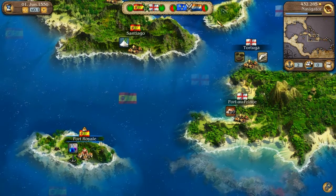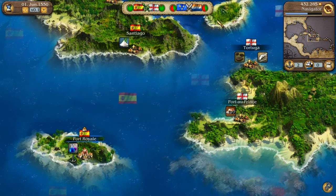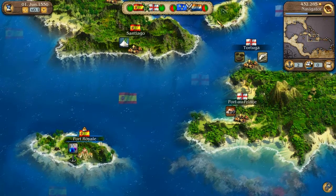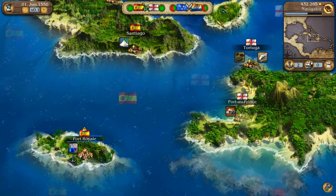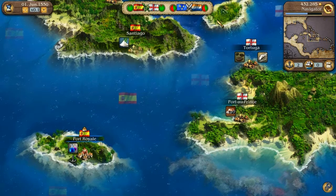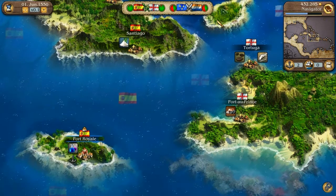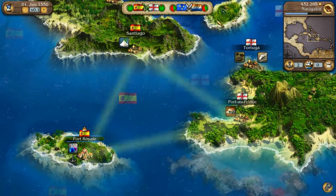For now, the important thing is that you attain the next rank. In the beginning, it will be easiest to do so by trading. For example: Port Royal produces rum, for which they require sugar. While Port-au-Prince produces sugar but no rum. Santiago could use both and has wood to offer. This is ideal for a small three-legged trade.